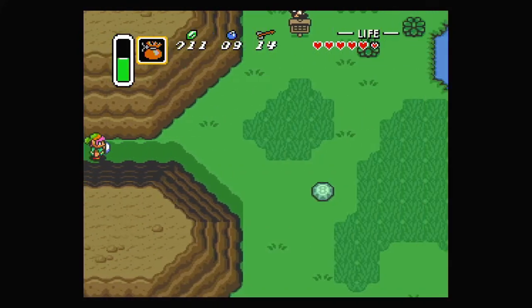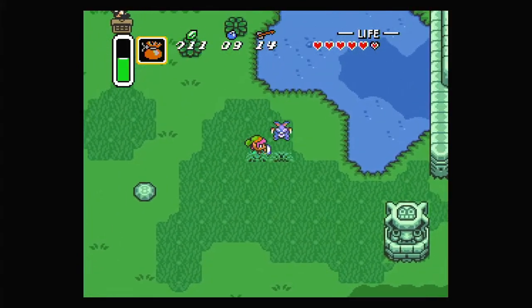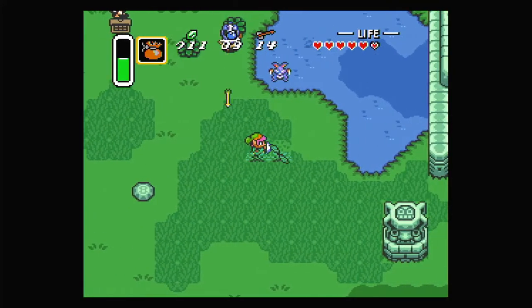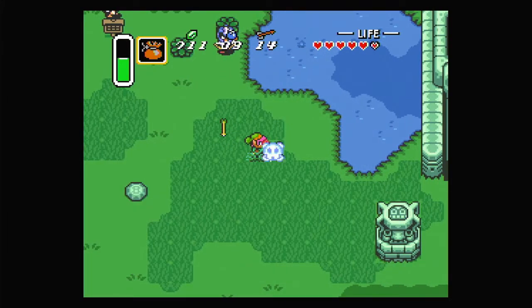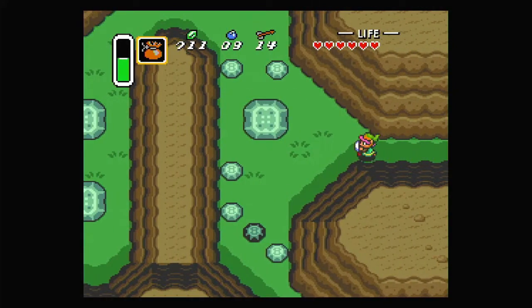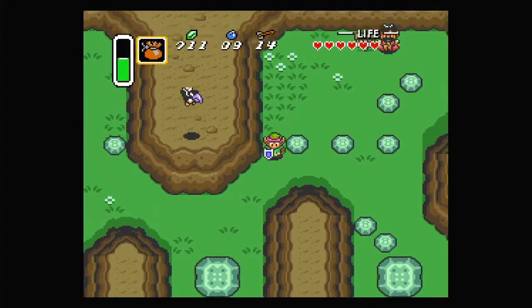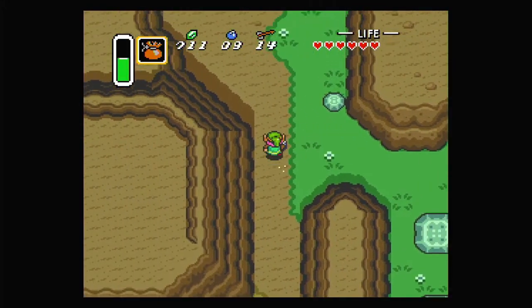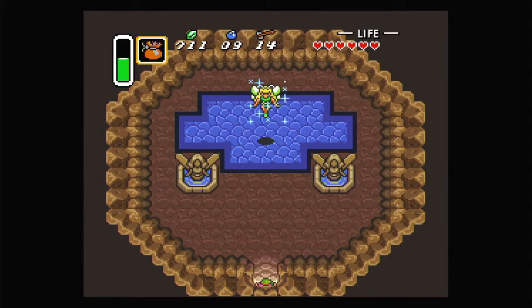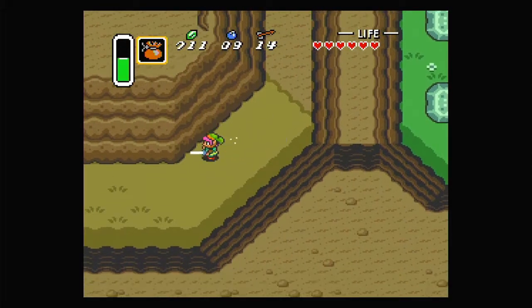Checking that spot again — he gave us a heart! Because we left the area, the sign respawns for him. Up here is actually a fairy fountain if you want to get fully healed — and yes, there it is. So that's available if you need it.